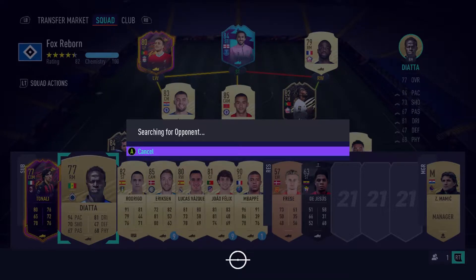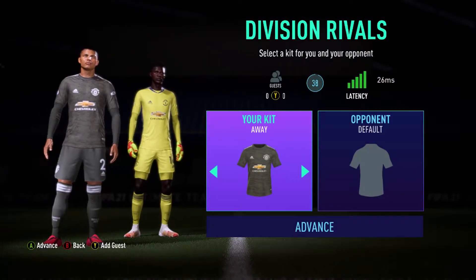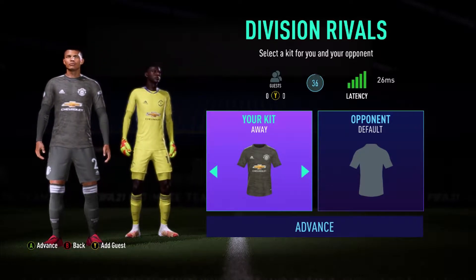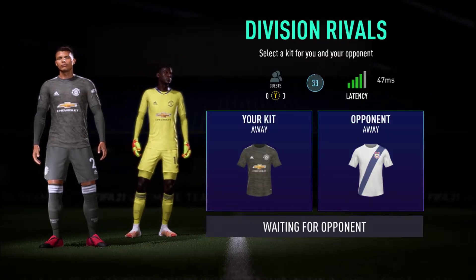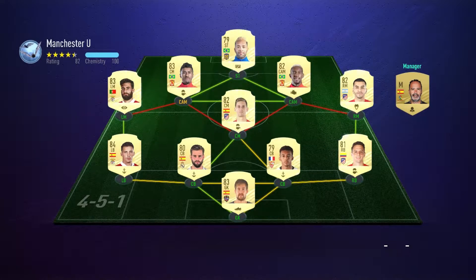I ended up playing Jota out wide for most of the time. I think I started to put him centrally for about a half. I definitely think Jota is better centrally than out wide, so I shouldn't have done that — but you'll still see a lot of gameplay from him. I definitely think centrally is a better place for him since he doesn't have the pace to get in behind properly, so you can use someone faster out wide with him centrally.